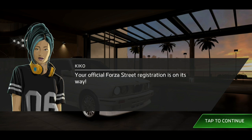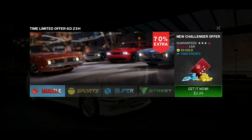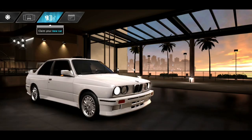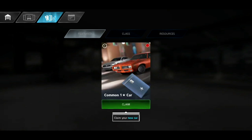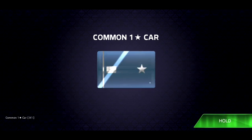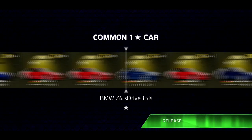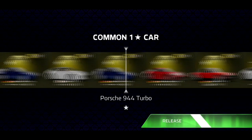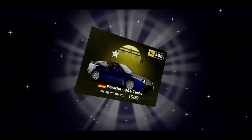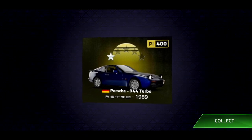"Your official Forza Street registration is on its way." Looks like we're getting another car — let's claim it. This is an offer that just tends to pop up, and I'm assuming you can navigate to find the car style you'd like. Let's claim our new car and see what we get. It's a common one-star car — very basic. We hold to spin... I've got a Porsche 944 Turbo! Cool, not bad — cool little starter car.